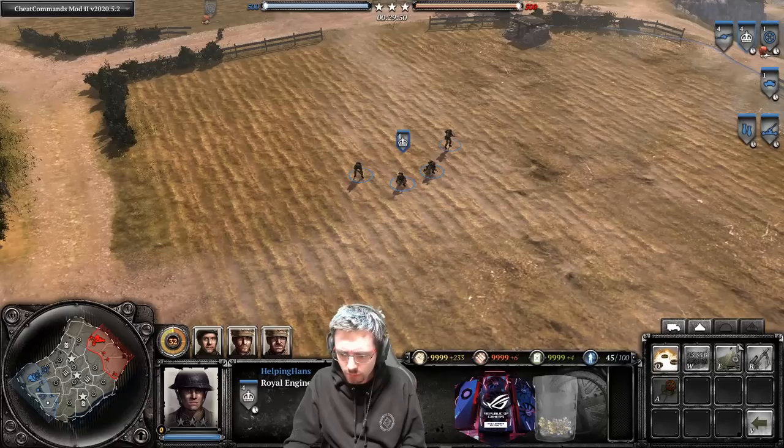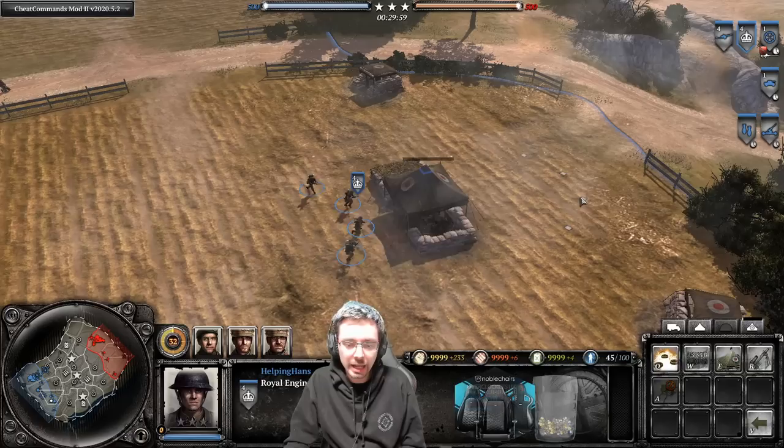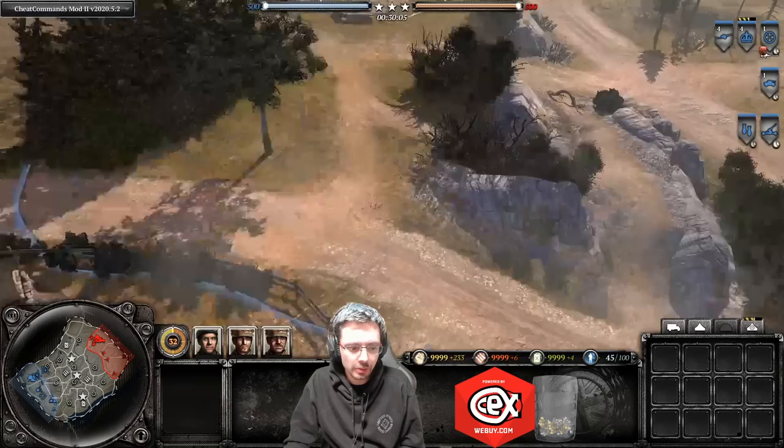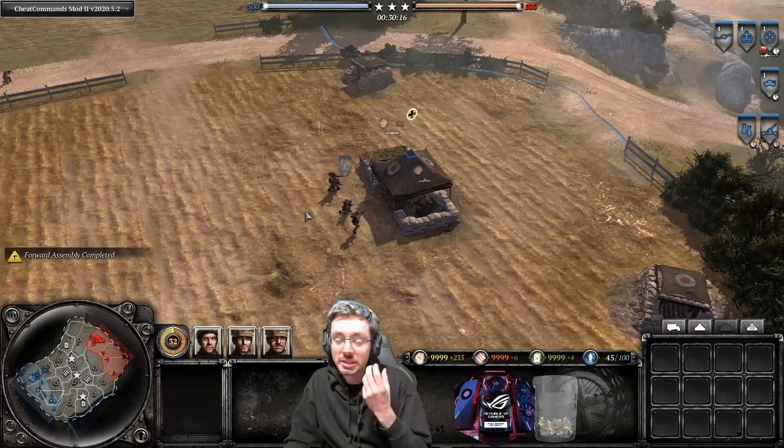The first thing you might want to build is a forward assembly. A forward assembly basically acts as a forward retreat point. I wouldn't normally advise ever building it in your base — on this map you'd probably want to build it here or behind this hedgerow. It's always good to have a forward base because it saves you time getting back onto the battlefield.